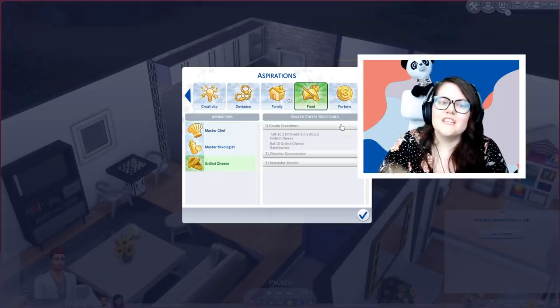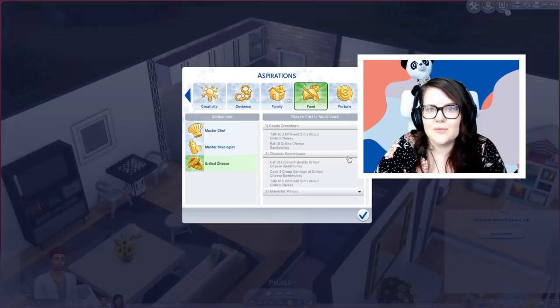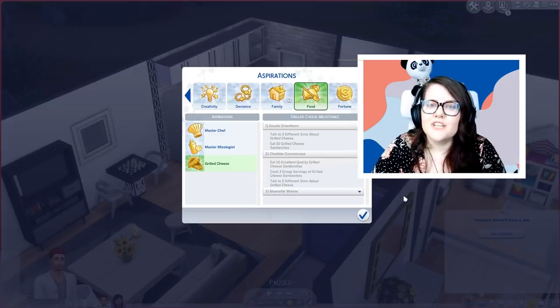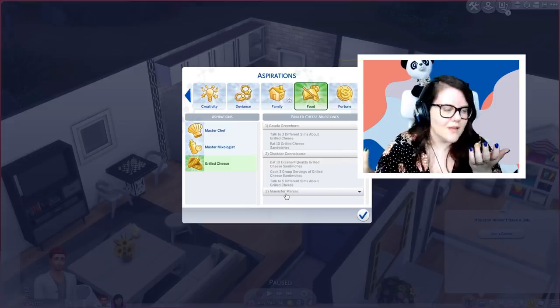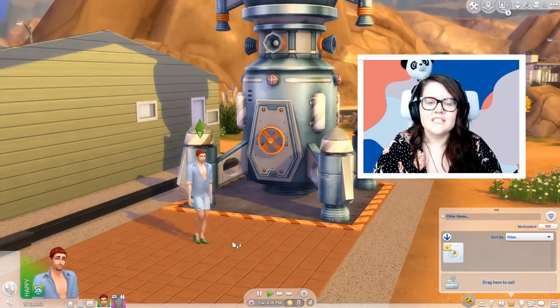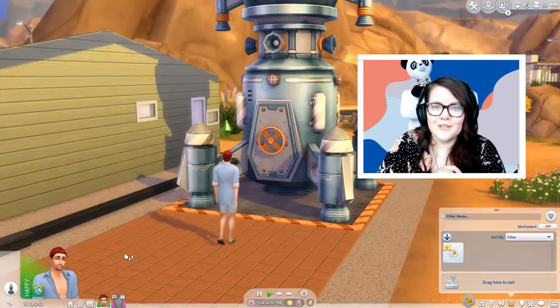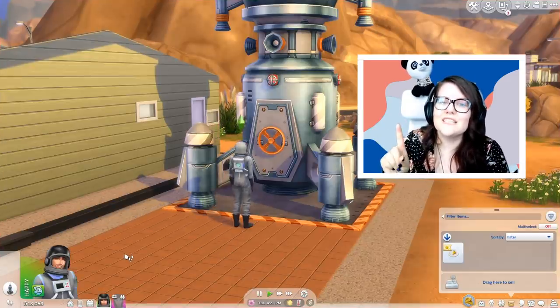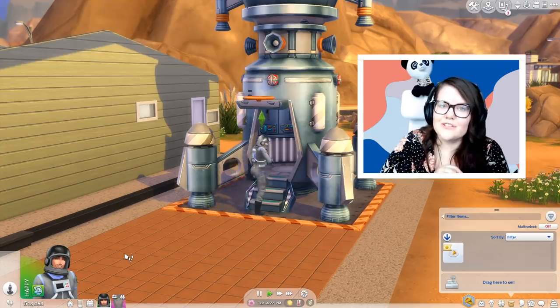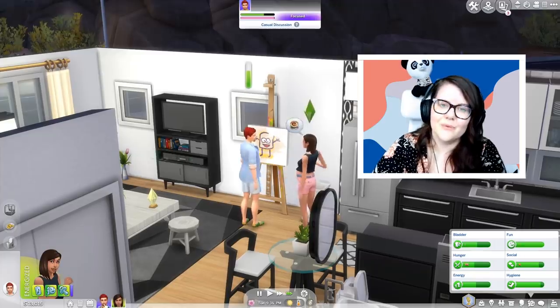Then you're going to get a notification in the top corner saying you have the option to switch to the grilled cheese aspiration. When you switch to it, you'll do things like eating grilled cheese, cooking grilled cheese, and talking to people about grilled cheese. But some of the things in the final levels get a little bit crazy — you're going to need to eat grilled cheese in space. You literally bring a grilled cheese sandwich in your inventory onto a rocket, shoot yourself into space, and eat it while you're there.